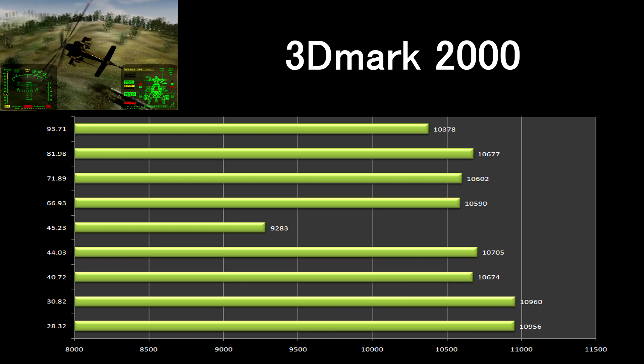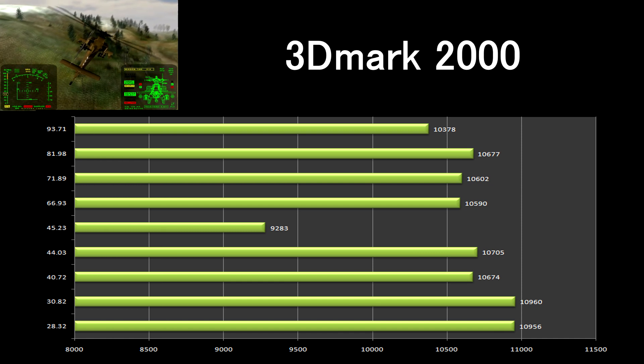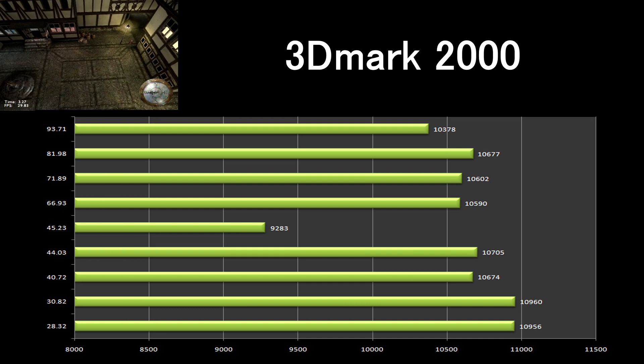As we can see, the oldest drivers perform best in 3DMark 2000. Driver 45.23 for some reason performs pretty bad in this test.